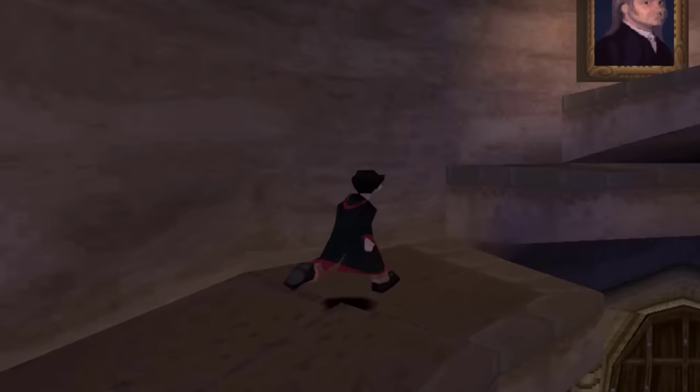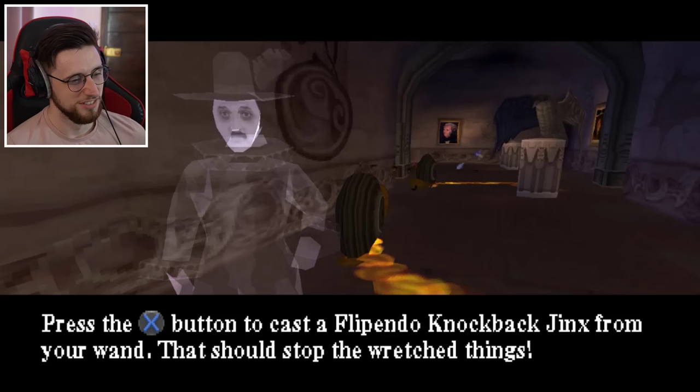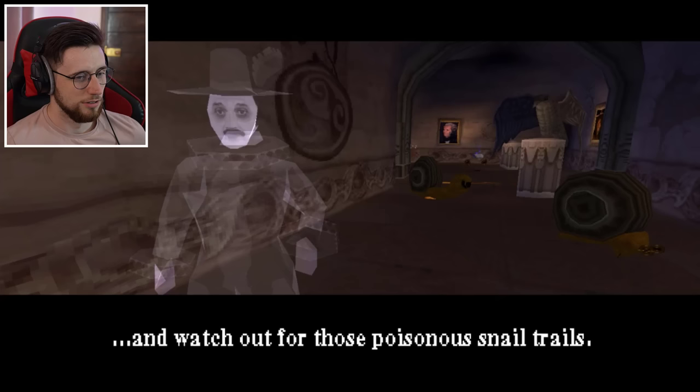Nearly Headless Nick - I nearly fucked that up. Where's the part where he gives me the Flippendo knockback jinx tutorial? Press the cross button to cast the Flippendo knockback jinx from your wand - that should stop the wretched things. And watch out for those poisonous snail trails.